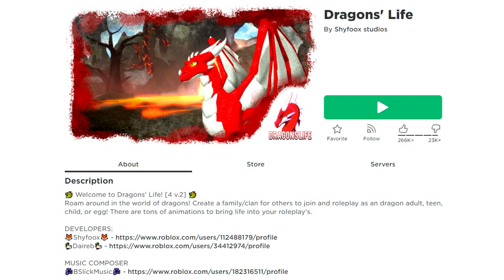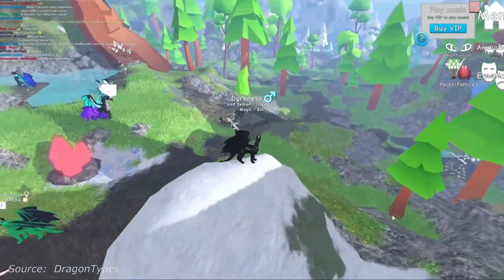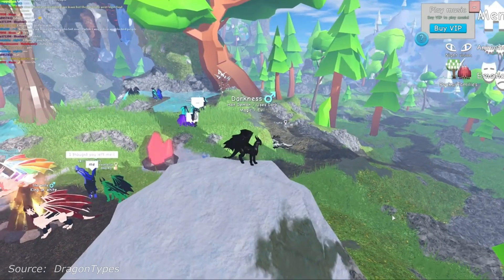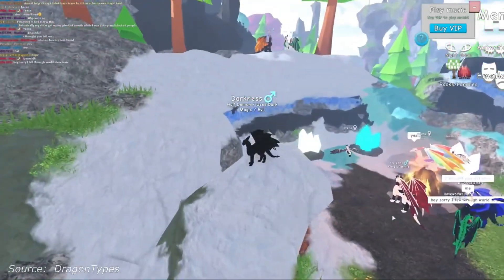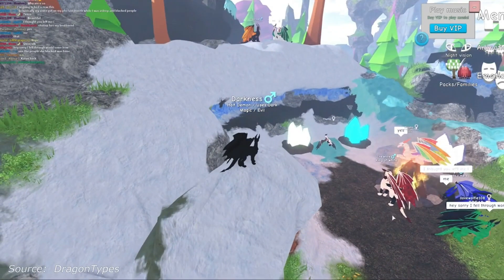Number five: Dragon's Life. In it, you control a dragon, independently choosing its age from a small egg to the largest and most adult individuals. The goal of the game in Dragon's Life is to explore the world and create a clan. You can customize your dragon and animate its actions to create a unique image.